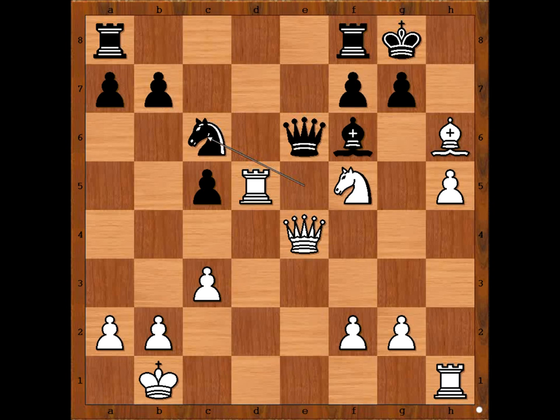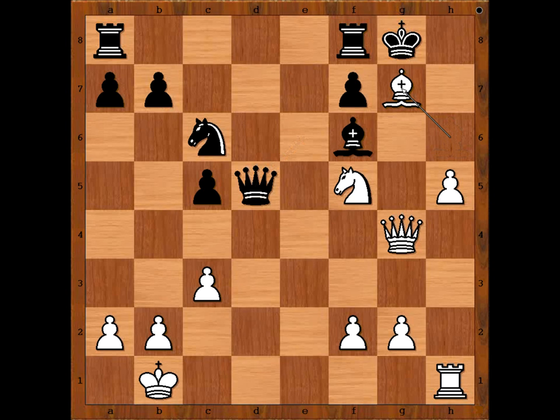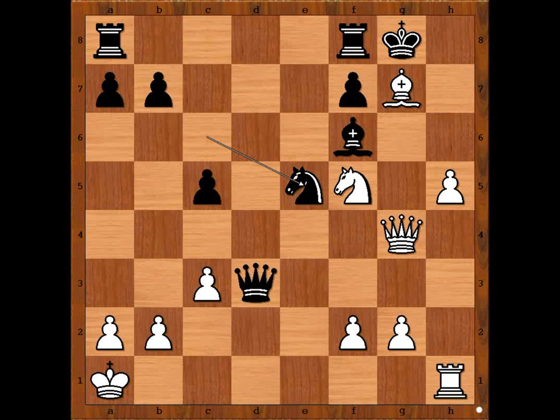Queen takes queen doesn't work at all — if queen takes on e6, f takes on a6 and black is winning. So we have queen to g4, queen takes rook, bishop takes on g7, queen to d3 check, king to a1, knight to e5 attacking the queen. Joseph Feng was betting all his money on this black horse. Looks like white is in trouble. Where is the queen going? What would you do in this position if you had white pieces?